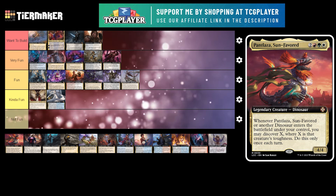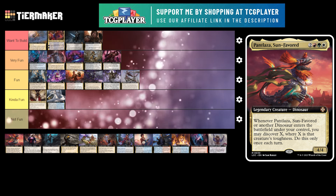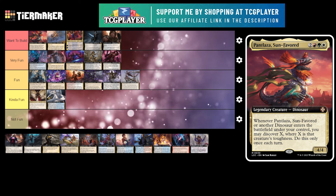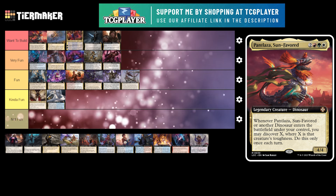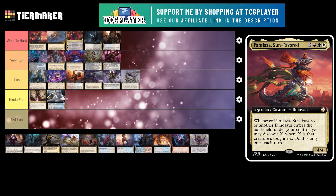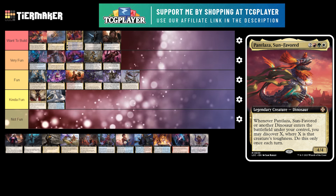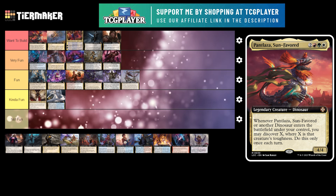Next up is Pantlaza, Sun-Favored. This is a 5 mana 4/4 legendary creature Dinosaur. Whenever it or another dinosaur ETBs under your control, you may discover X where X is that creature's toughness — do this only once each turn. This is my second favorite commander of the year. This deck is insanely fun — it's so Timmy. Every game I've played it never feels like I'm not doing anything. You discover so much with this deck, especially with some good upgrades like Sneak Attack. It's so powerful because you can Sneak Attack in on end step, after the trigger would have resolved, and then sacrifice it. It is a wonderful deck. If you can find this anywhere, I would definitely pick it up.